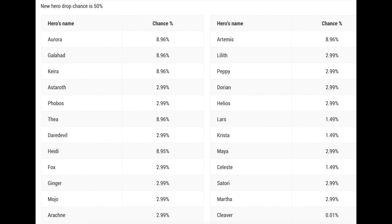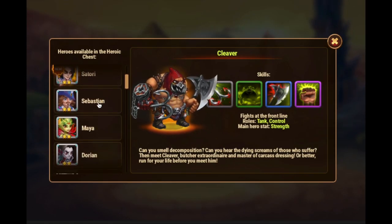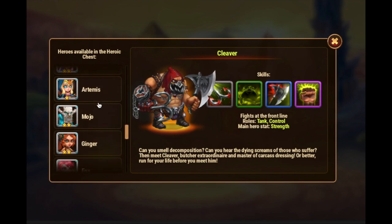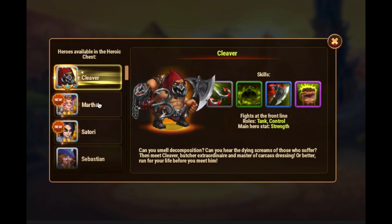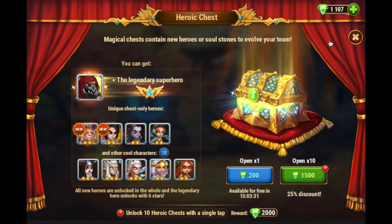I want to mention that the legendary hero Cleaver can only be earned in this heroic chest. So every time you open a chest that doesn't have Cleaver, at least on Hero Wars Mobile, the odds will shift slightly in your favor for the next chest to have him. So every time you open a heroic chest, your odds of getting him are better and better until you finally get him.